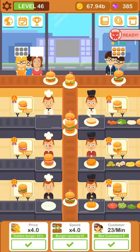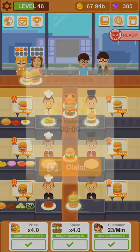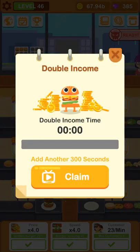Also guys don't forget to subscribe and hit that like button. So over here you have the super bosses, the ones that you will challenge in your store to eat burgers as fast as they can. We will definitely try one, but I know I'm going to lose. Over here you have the ads for coins - double income. Every time you watch a commercial, for the next five minutes you will get your income doubled. You can watch up to one hour and multiply your income by two.